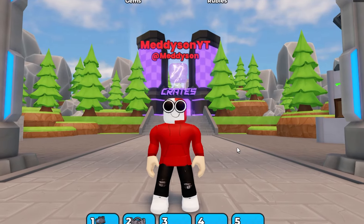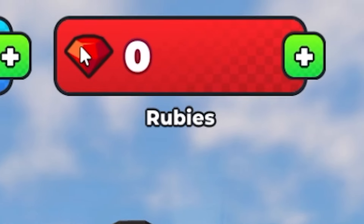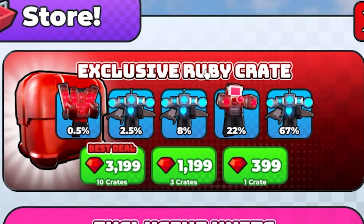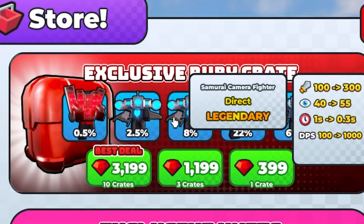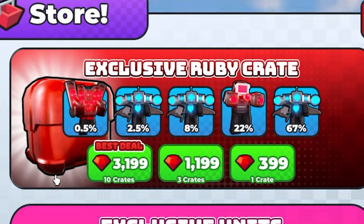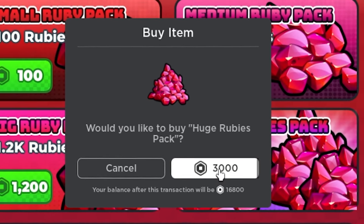We are back inside Toilet Wars Tower of Fence, and they have updated. As you can see, there is a new rubies currency. It's looking a little pricey, but we're gonna buy some. The crit we're after is the exclusive ruby crit, which has all these units. They are all pretty good, but the only thing I really want is the hyper huge speaker - it's a 0.5% chance, and I don't think I'll get it. But the best we can do is try, so let's buy some rubies.